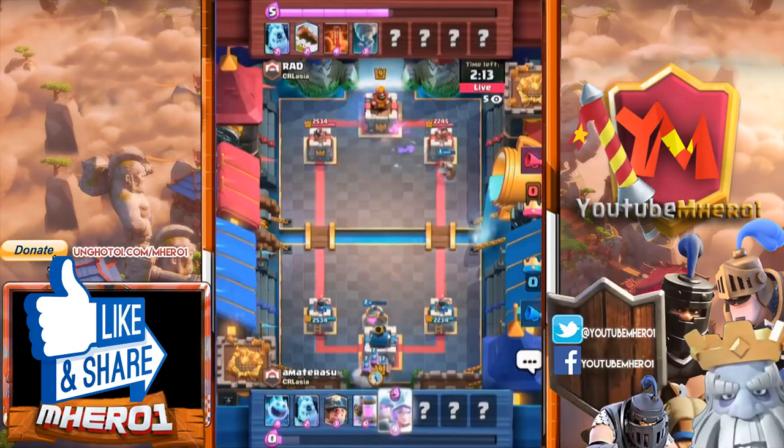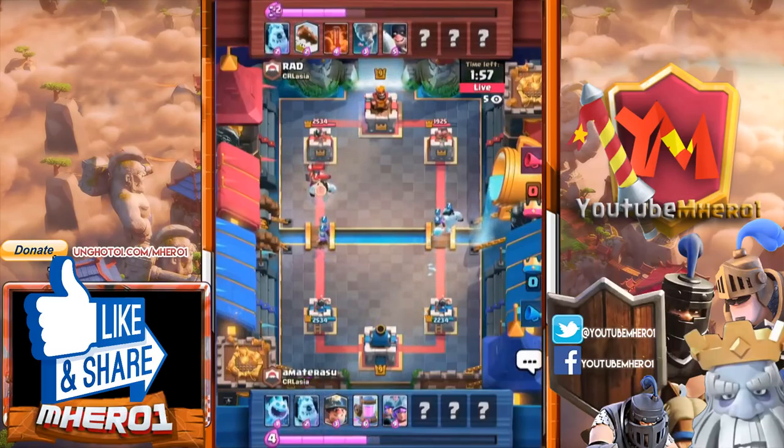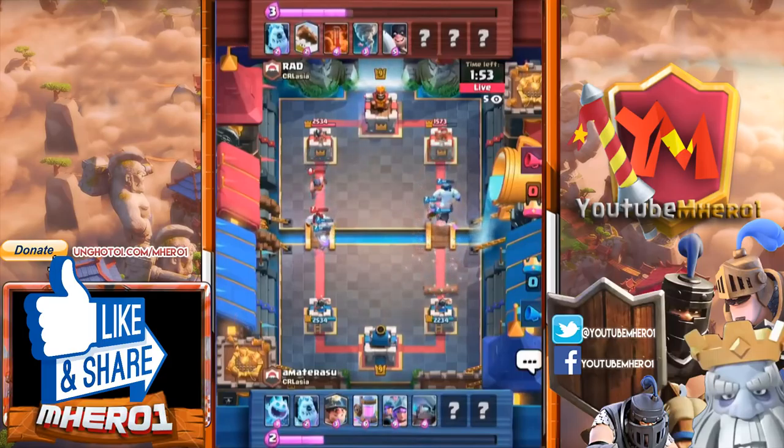That tornado should have grabbed that miner into the King's Tower — it just didn't. That would have put Rad at such an advantage having that third tower activated this early in the game, it's so strong. But we see the three musketeers just being split out, multiple push there.